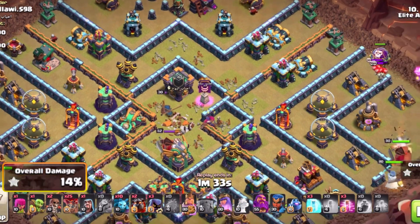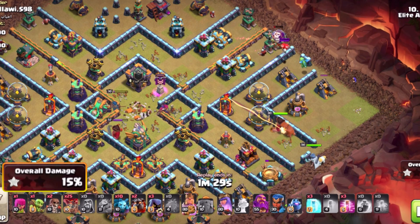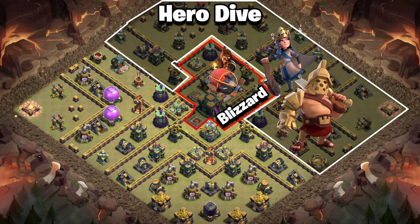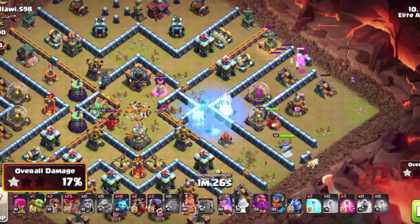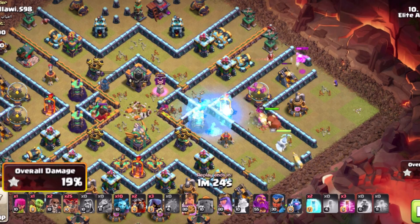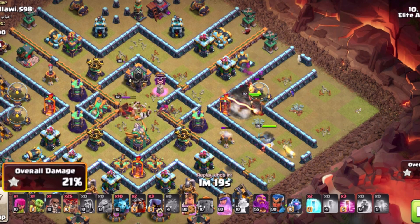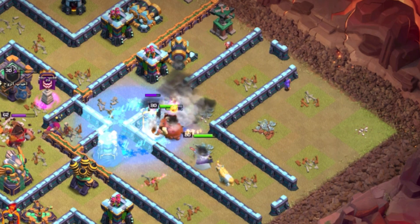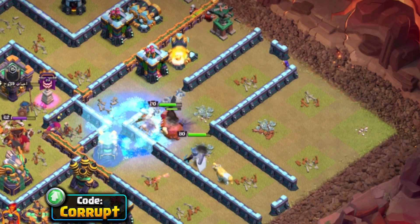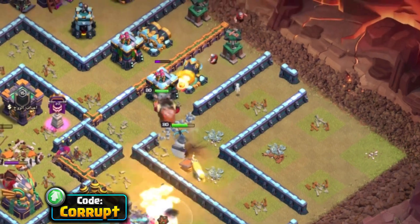This strategy is very flexible — you can almost hit any kind of base, whether ring bases or more anti-3-star layouts. With the hero dive moving in, you mainly want to try and remove as many structures as possible. Bringing in the use of Freeze spells to help deal with stuff such as the single-target Infernos can be a big help, as you're able to clear a lot of structures off of the base. The idea is that you want to make sure that you're creating pathing.